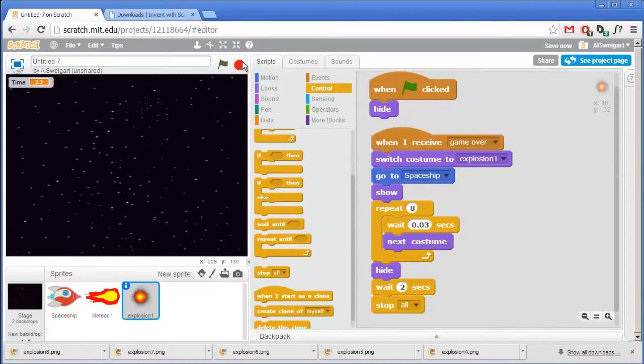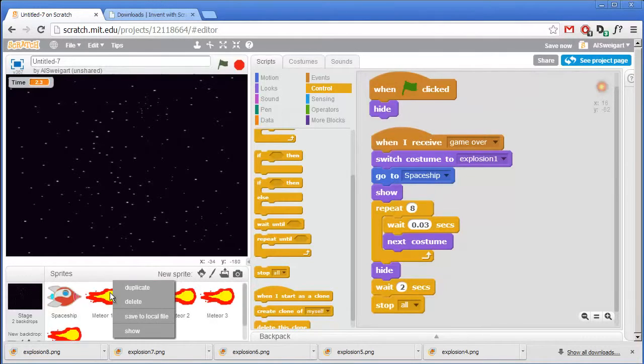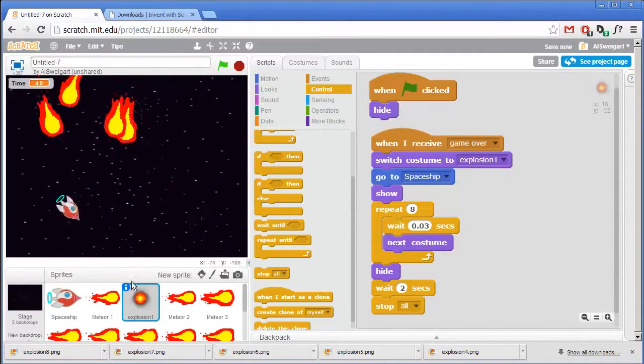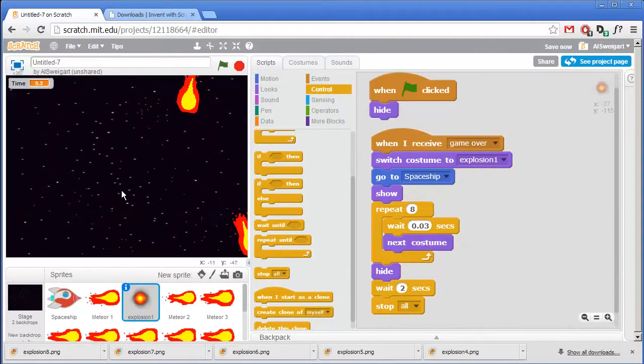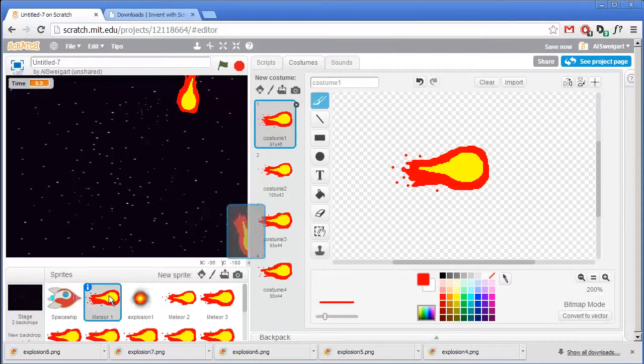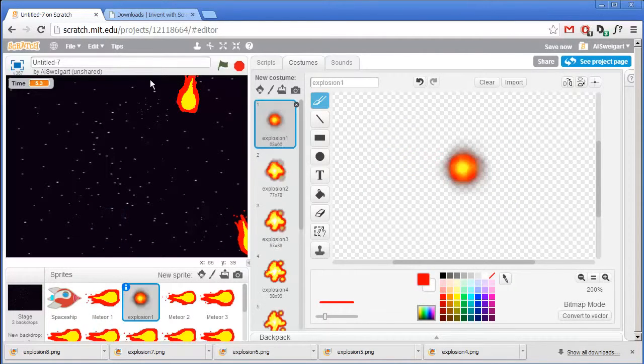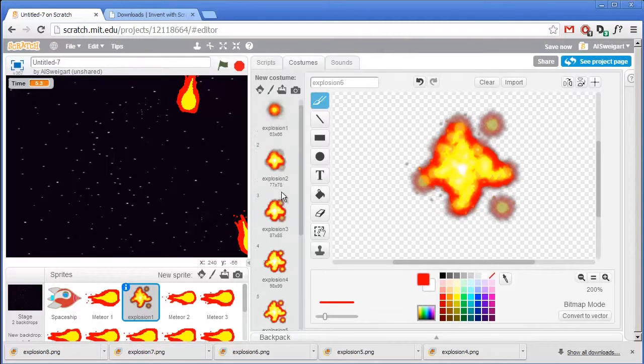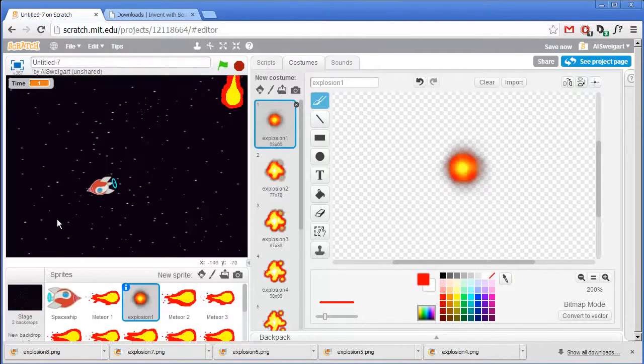Let's try this out — click on the green flag to start testing. It waited for two seconds and then automatically stopped. One meteor isn't that tricky to avoid, but let's start duplicating this sprite over and over — the more meteors we have the harder it will be to dodge them. I'll go for 10 meteors. That's it for this screencast — we learned how to make our own animations for a spaceship and meteor, how to download animation images from the internet and upload them to the Scratch editor to play complex animations. I hope you found this project helpful, thanks for watching.